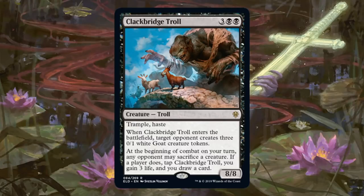Clackbridge Troll — here's another rare that is a very solid card. It's an 8/8 for 5 with Trample and Haste, and when it enters the battlefield, target opponent gets three 0/1 white Goat creature tokens. At the beginning of combat on your turn, any opponent may sacrifice a creature. If they do, you tap this, gain 3 life, and draw a card. First off, it has Haste — that is huge. If my opponent is going to sacrifice a creature, whether it's one of those tokens or whatever, I'm gaining 3 life and I'm drawing a card. You can't let your opponent just sit there and draw cards all day — if you don't lose to this, you're going to lose the card advantage. You're kind of in a no-win situation. Typically I mark points off a card if they give the opponent a decision like this, but this decision is so bad either way that I can't feel too bad about it. This thing will see Standard play — I have no doubt — probably in a few different types of builds. If you're lucky enough to open this in draft or sealed, you're going to be having a good day. Monocolor card doesn't ask too much of you.